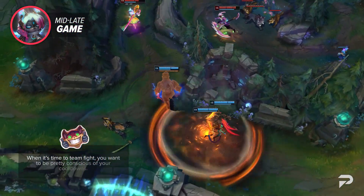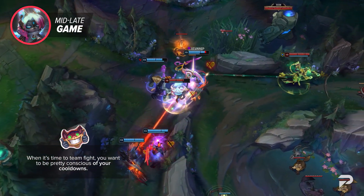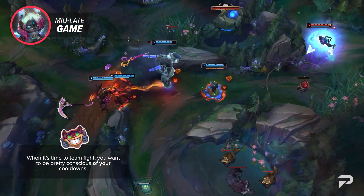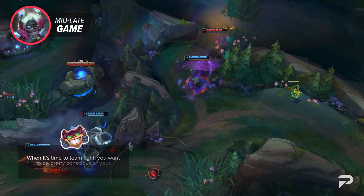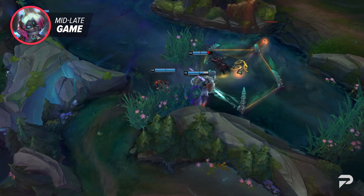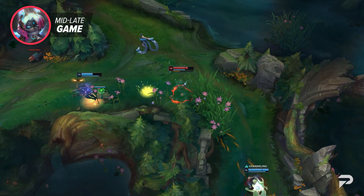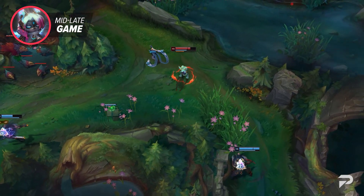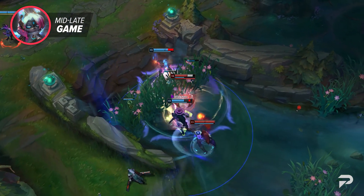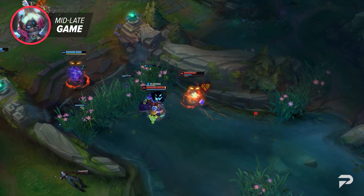When it's time to teamfight, be conscious of your cooldowns — generally you'll always want your W and your fear available before flying into the enemy team. You don't always have to chain your ults right away; remember you have a full 12-second window to use your next ult if you get the reset, so sometimes it's worth waiting a few extra seconds for cooldowns to come back up. Vex's ult is considered a fast dash similar to Akali's E — it makes her immune to displacement so she can't be knocked out of it, though she's not untargetable, so she can still take damage while using it.